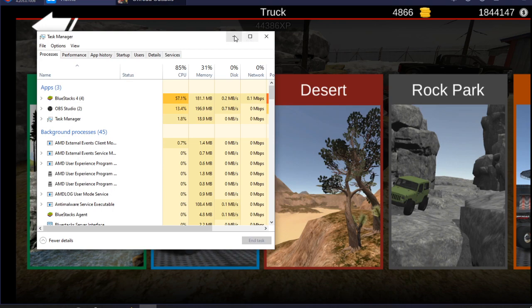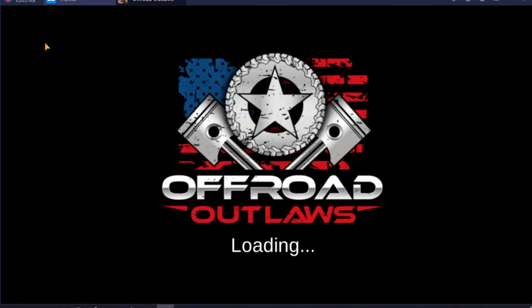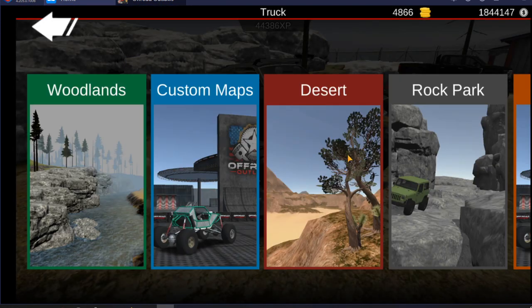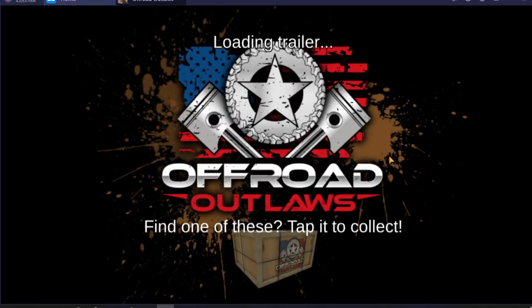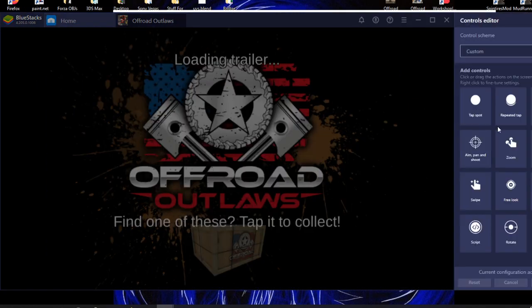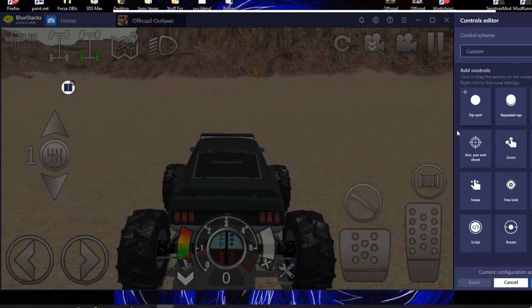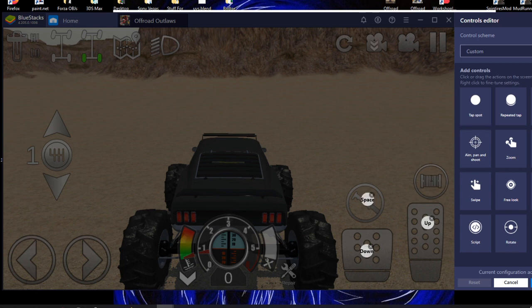We'll just go ahead and head out. I'll turn post effects off since they're not really a needed thing. I don't want any sound. We're gonna take it out to the desert — I feel it'll be a good place to show off the mega mud truck. Of course I'm gonna have to reset up my controls, so you can skip ahead if you want. I'm gonna set these up real quick; this will help anybody that plays BlueStacks and doesn't really know how to set up their controls — it's really easy.